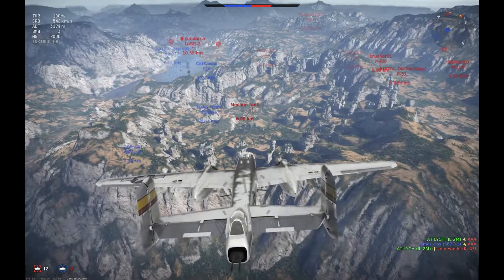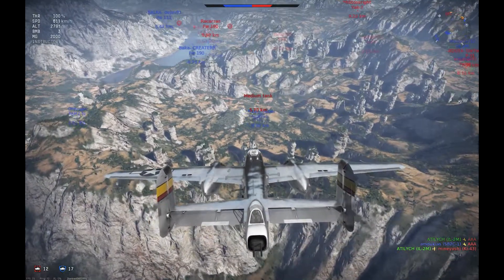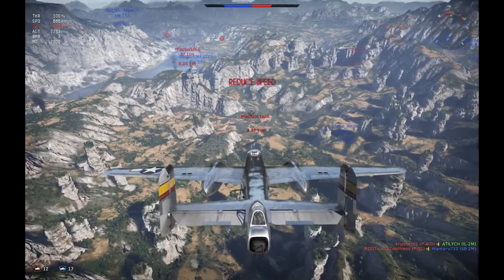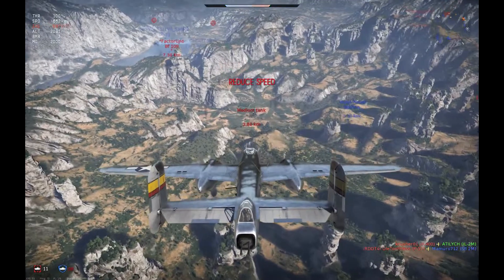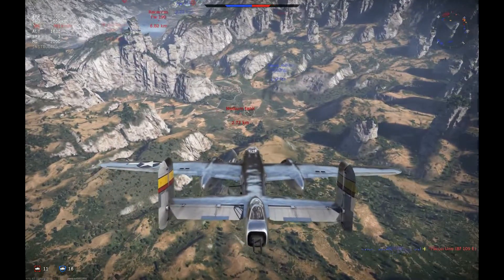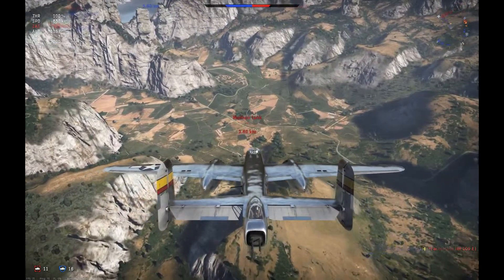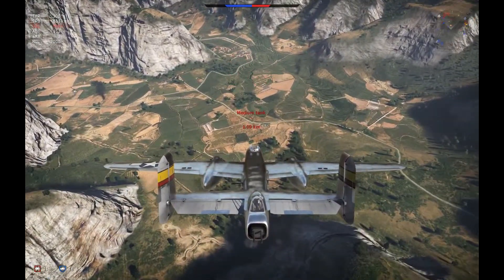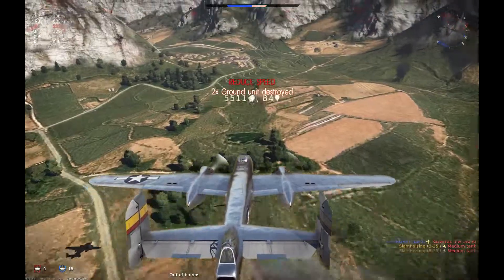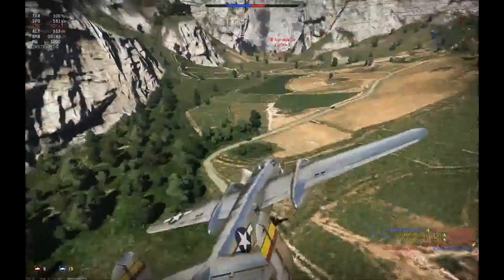Medium tank — yeah, a thousand-pound bomb will treat them real good. But once you get down in here at low level, everybody's going to want to come get you because you're a B-25 and you're fun to shoot down. We're just going for it anyway. I'd love to get over in there where those bases are, but what we'll do is drop and see if we can take out these tanks before this FW 190 sees us. We're going to go there, and we're going to go there. Yeah, we're going to pull up and come through this way — okay, looks like we're okay.